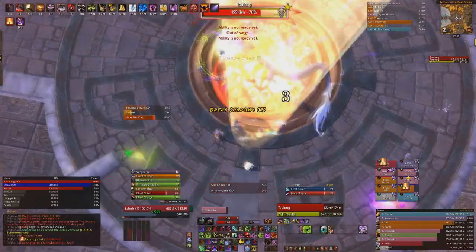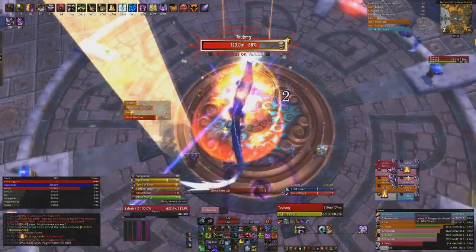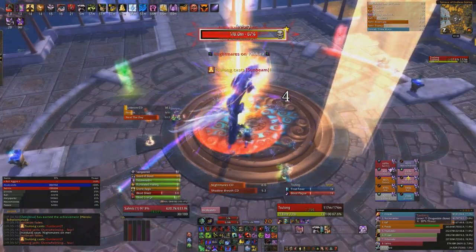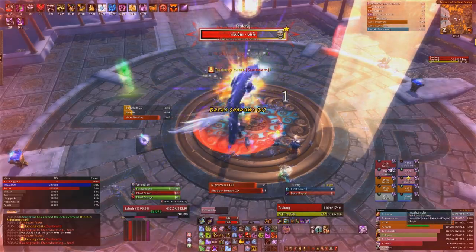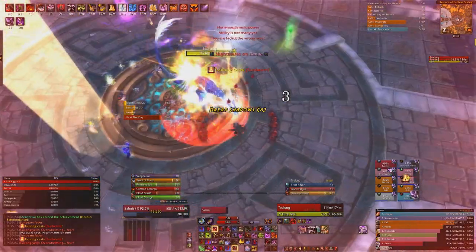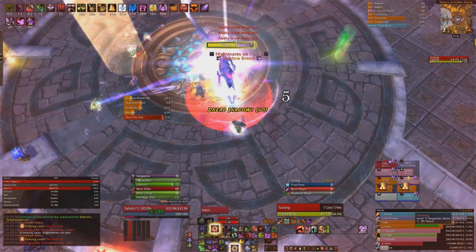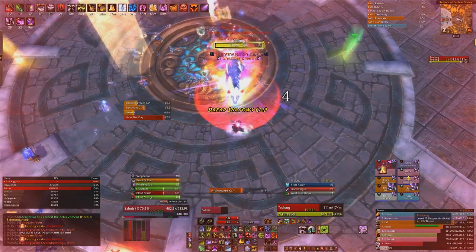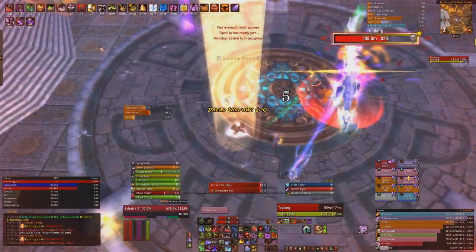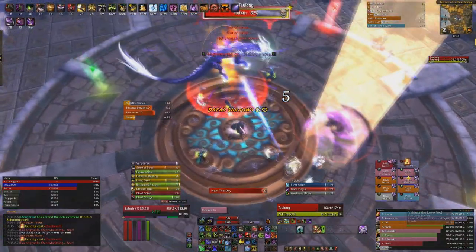To summarize the night phase: reset your stacks by going inside the sunbeams, don't get hit by the Nightmares circles, and never face the boss at the raid because the breath will destroy them. As a tank, communicate with your raid when you're going to drop your stacks, and ideally do it when you're not actively tanking so the raid isn't exposed to the breath.